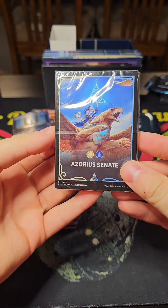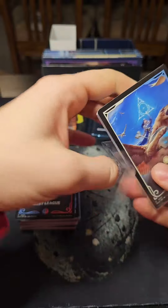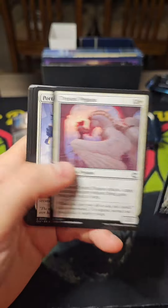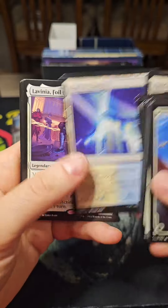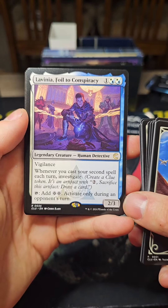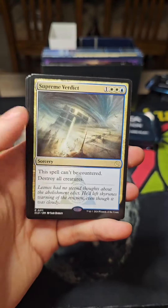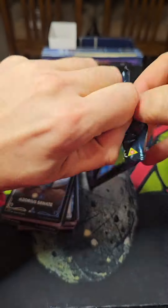We have an Azorius Senate pack. Cards include Oust, Lavinia (Foil) — whenever you cast a second spell each turn, investigate; tap to add two colorless, activate only during an opponent's turn. There's also Supreme Verdict. That's a strong card — Supreme Verdict with Oust is really solid.